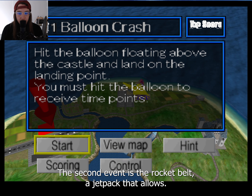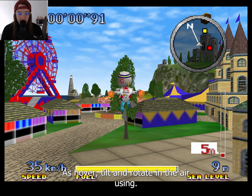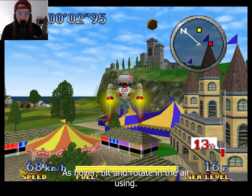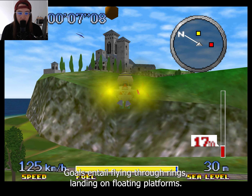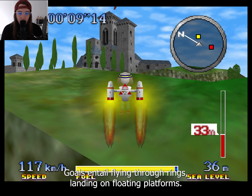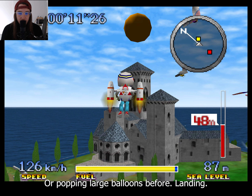The second event is the rocket belt, a jetpack that allows the player to move and gain height, as well as hover, tilt, and rotate in the air using the belt's equipped thrusters. Goals entail flying through rings, landing on floating platforms, or popping large balloons before landing.